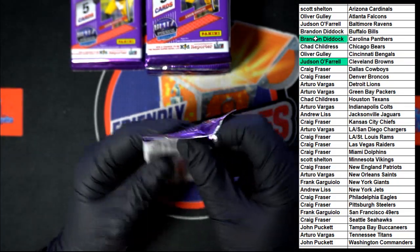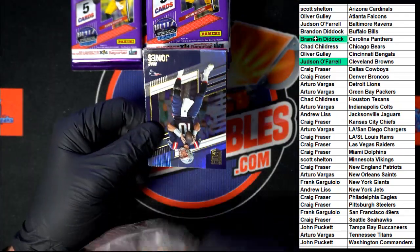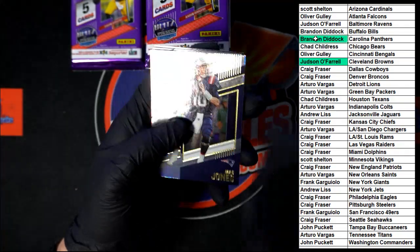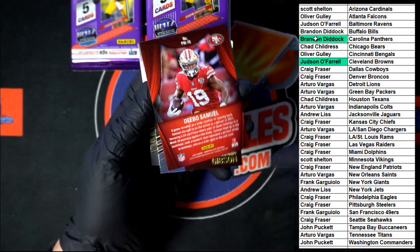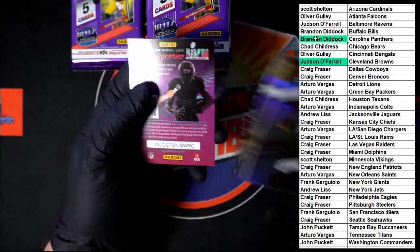Next pack — going from Tom Brady to Mac Jones. There we go. Miles Sanders. Playmakers: Debo Samuel — that's sharp too. Gibson. Kamara. Kid Reporter.